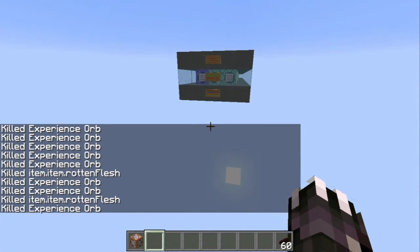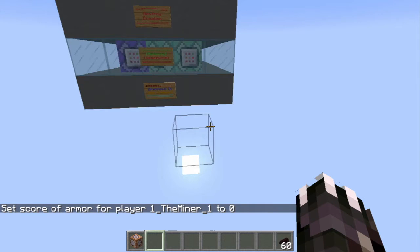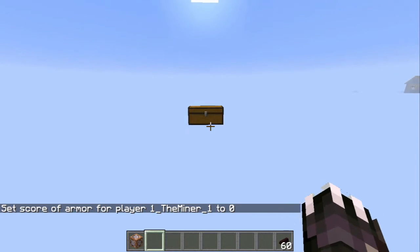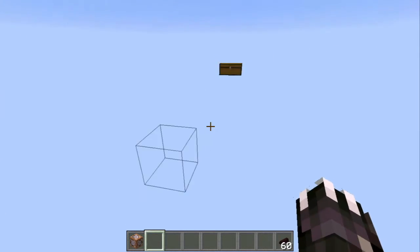All your effects will go away after that. If they don't, you can use this command: scoreboard players set — press tab — armor, zero. Then your effects will go away. Only use that command if they don't go away on their own. If you're wearing the armor and you use that command, the armor effects will go away and it won't work.